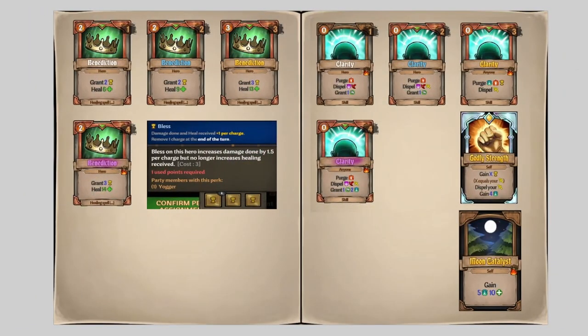Next we have Benediction. I think this is one of the best heals in the game and almost always worth picking up because it buffs your party members really fast and is very mana efficient. If you're going for a DPS build and your character takes the Bless perk — which increases damage by 1.5% per charge and no longer increases healing received — they turn into DPS machines a lot faster with Benediction. And it has the added effect of healing people, of course.